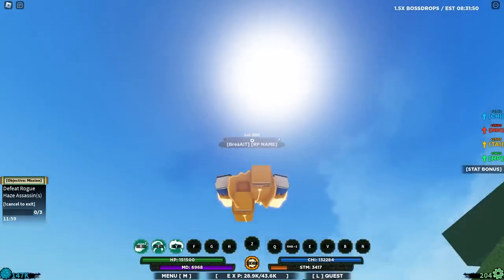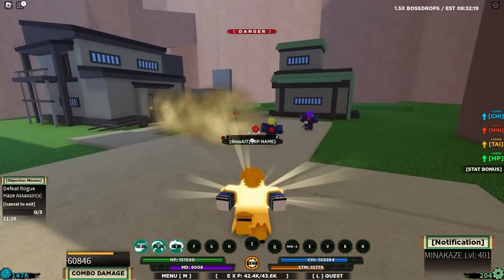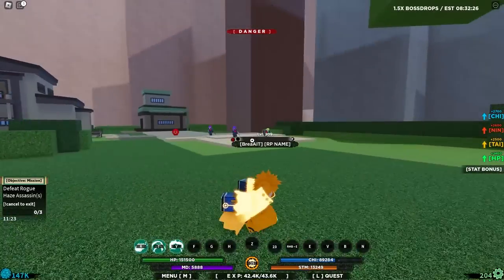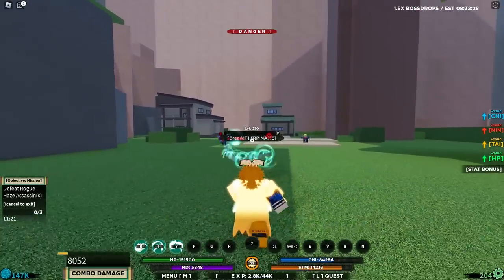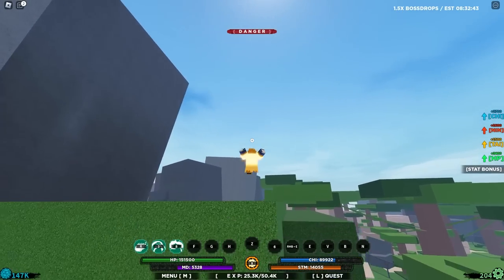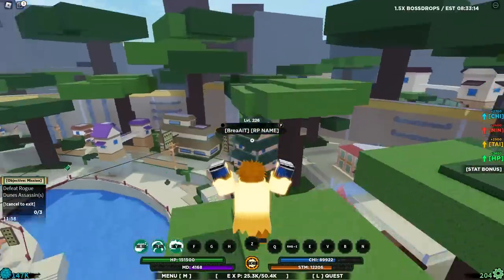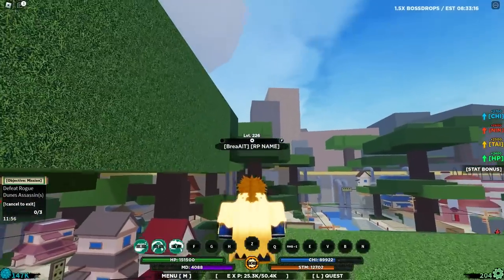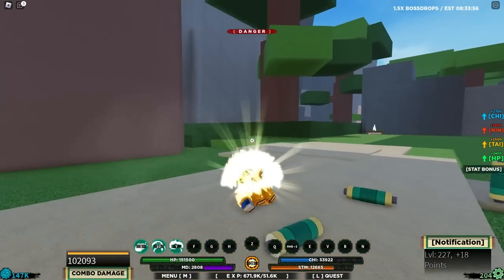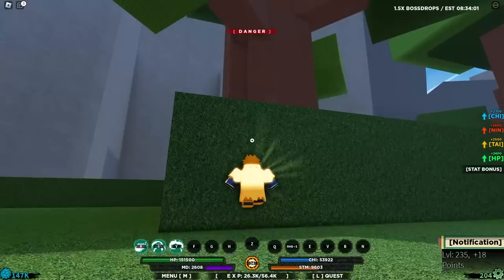Alright, here's the first one. Let's use the tree method. The C-Spec is actually so OP — it just freezes everyone. Let's use our moves. Easy work, it's actually so easy. Alright, let's go back to the village. I see a green scroll. Let's jump up here and go over there. Easy work — such an easy green scroll. It's going to be so easy to level up on this mode, and we get some insane XP right now.